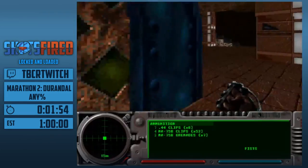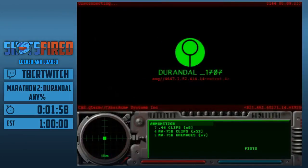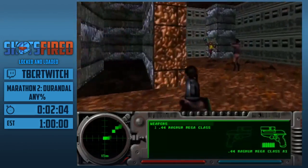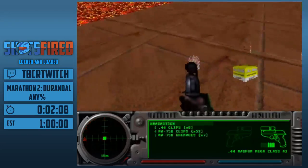The next level is going to be the first big hurdle in the run, because it's an extermination level and it has a good amount of RNG into it. We're going to go and get the assault knife, which is different in this game.